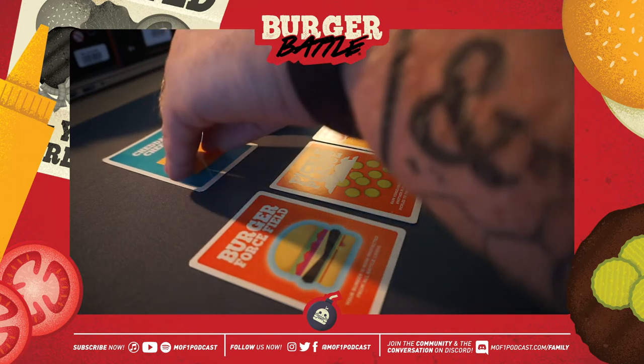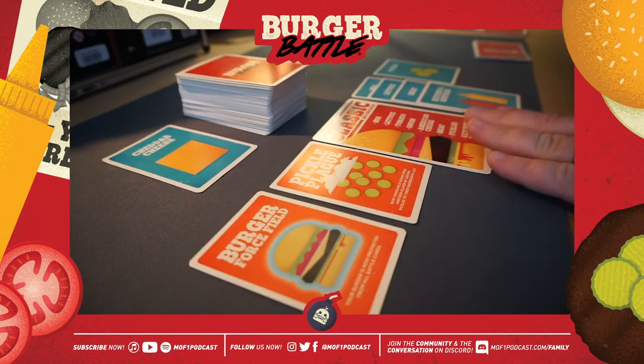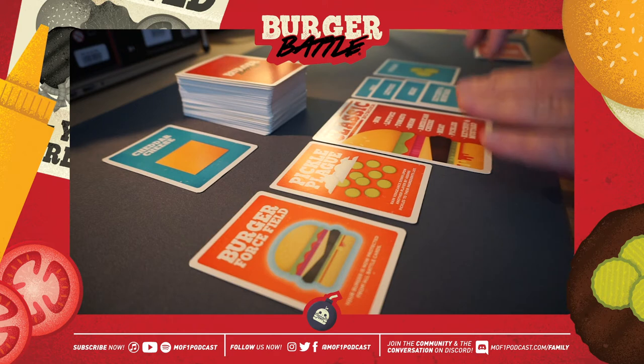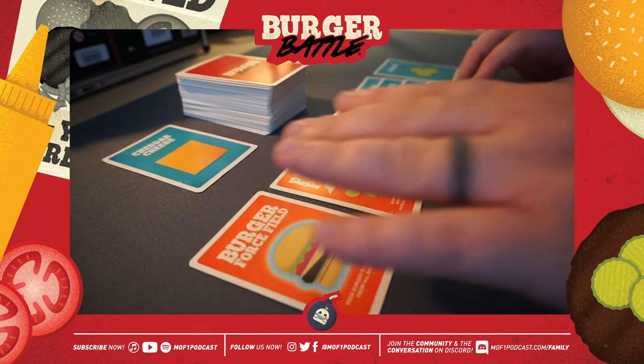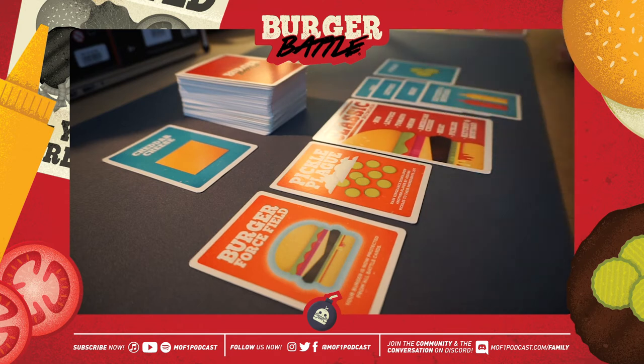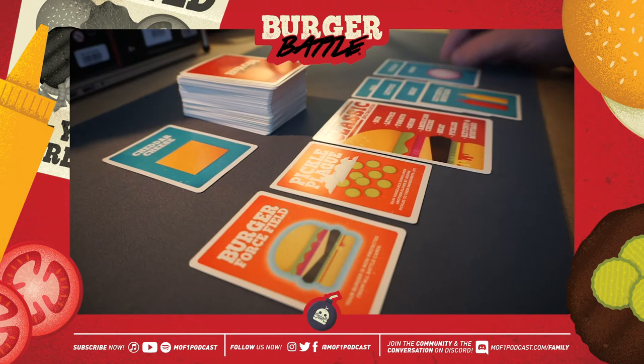When you start the game you have five cards. On your turn, you draw a card — either from the deck or from the top of the graveyard. You've got your burger in the middle; you place ingredients to the right in your list, and any battle cards played on your burger go to the left. So let's say I draw a card and get an Onion — that's an ingredient I need and don't currently have — so I lay it down and draw again.